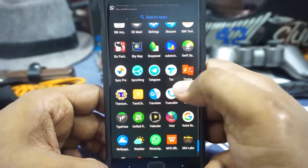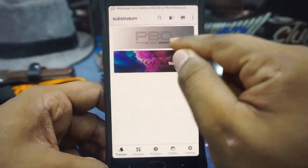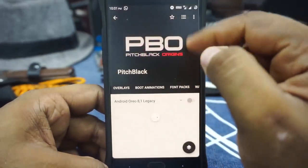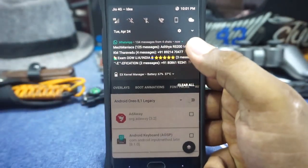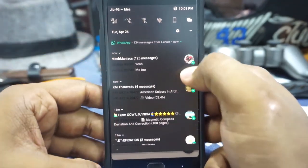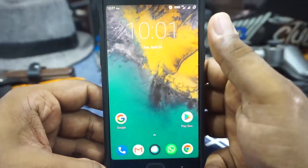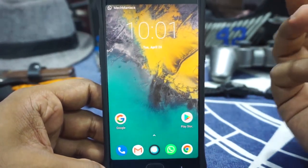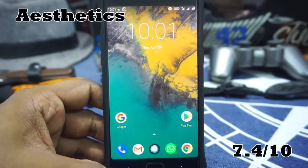Now the aesthetics of the ROM. It does have full rootless Substratum support, which works out really well. Font support is available and I mentioned it has accent colors. It also has a dark UI option, but the dark mode isn't really perfect — it has a lot of gaps in it and doesn't work all that well on its own. You'll need to use Substratum for proper theming. Because it has Substratum it is pretty cool. I'm going to give it 7.4 out of 10 for aesthetics.